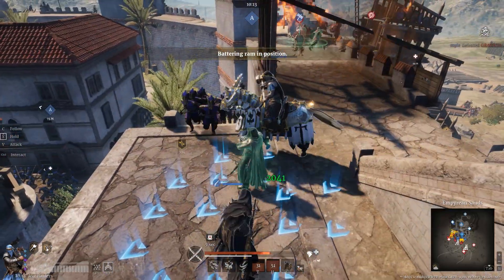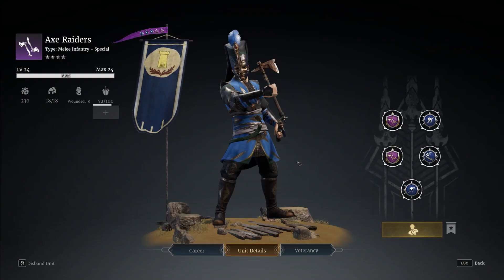First out of the gates in our forgotten units is the Axe Raiders. Back in the day, Axe Raiders were incredible - like broken. They're probably the most broken unit that's ever been in the game. They totally wrecked the game because these guys could phase through shield walls, basically making shield walls pointless. Range was no longer worth taking because these guys phased through shields, killed all the ranged units, and still came back alive. The only thing that took them out was other Axe Raiders - it was nuts.